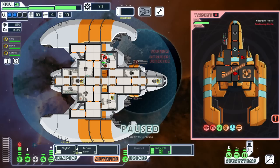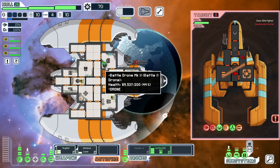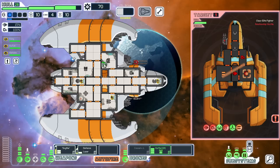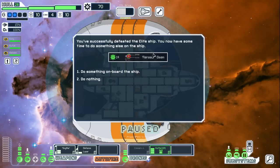Shields are down, defense laser keeping them at bay — bump, bump, bump. We've got the drone booster internalized now. We always had it but now that it's in the system we're boosting.